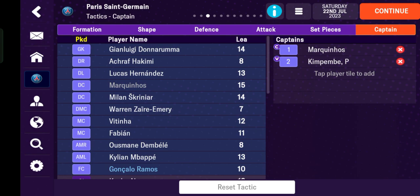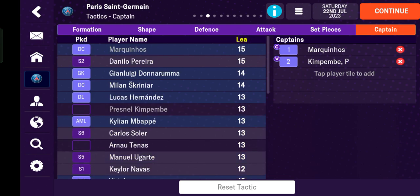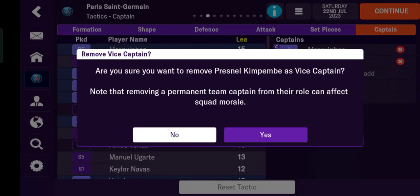So Marquinho is my captain. Tap the leader column to sort by highest leader value or leader points. Marquinho comes out on top, and I choose Danilo Pereira for the next role.